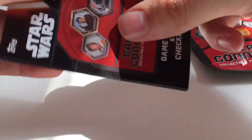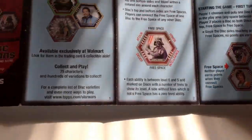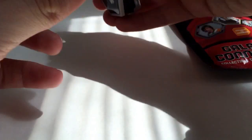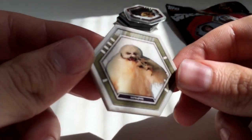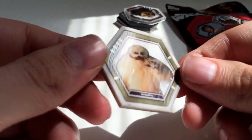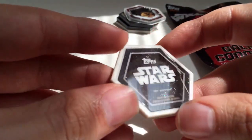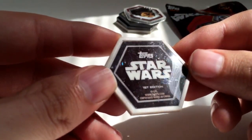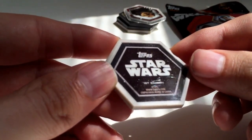Alright, so really quickly, here's the game rules and checklists. This looks exactly like the one that was in the starter pack, so you've seen that before. And the discs we got — oh, I got a Wampa. That's pretty cool. And I noticed, I don't know how common this is, but you can actually see that these were really scratched up just right out of the package.